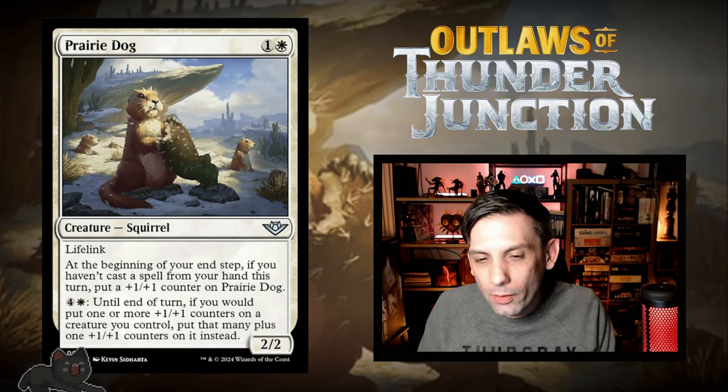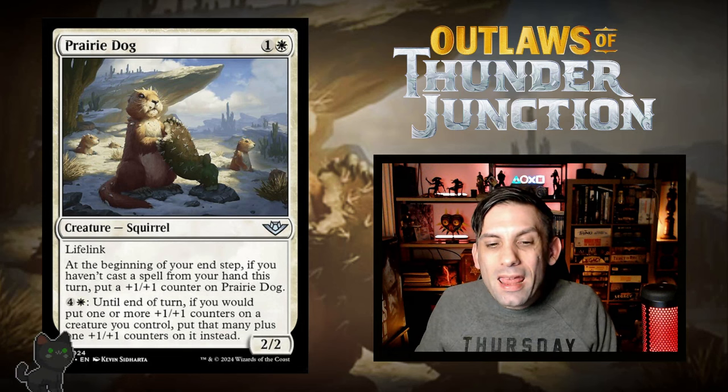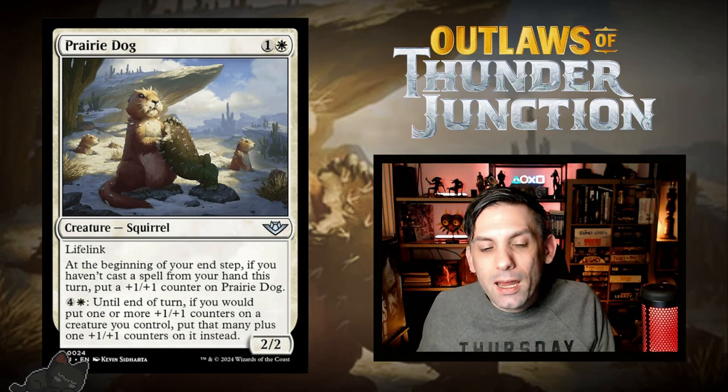Next up we have Prairie Dog — a 2/2 squirrel with lifelink for one white and one. That's already really good — lifelink is super good in limited, way better than anyone gives it credit for. At the beginning of your end step, if you haven't cast a spell from your hand this turn, you put a +1/+1 counter on Prairie Dog. It's so easy to trigger if you're in the right archetype — plotting anything, casting previously plotted spells, or just holding mana up for flash and instant-speed stuff. Even if this only triggers once, it's a 3/3 lifelinker for two mana for the rest of the game. And it functions as a mana sink later in the game when you have extra mana held up.